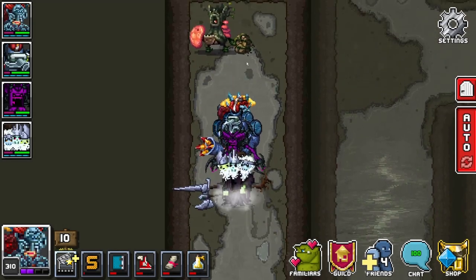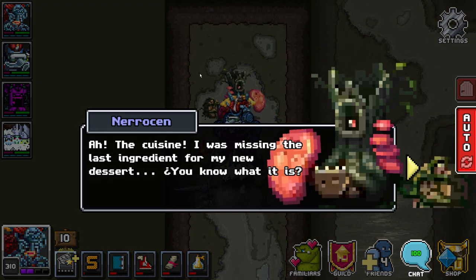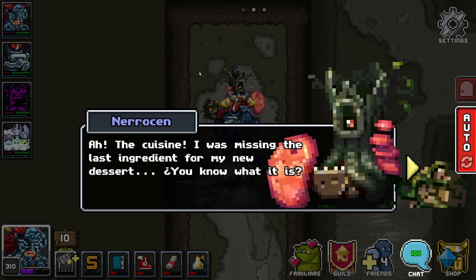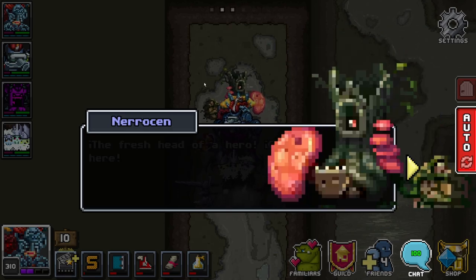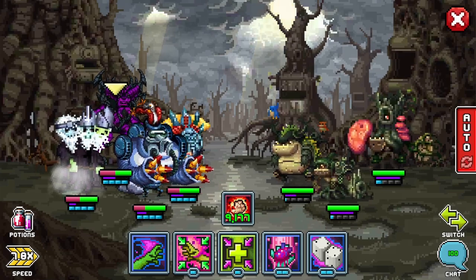Pulling up to the boss. The boss says: 'I was missing the last ingredient for my new dessert — the fresh head of a hero. Come here.' I don't know what kind of dessert you're eating, chief.